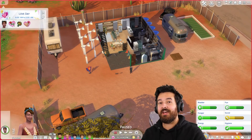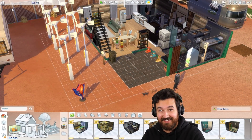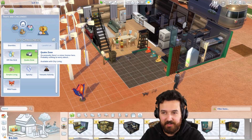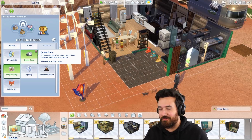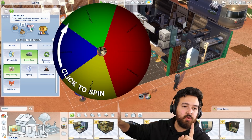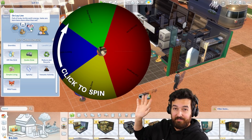Welcome back to the every lot challenge. Things are going nuts as always. Last episode we finally removed the off-the-grid lot trait, so now we only have Quake Zone and Simple Living. Quake Zone's not that annoying - it just shakes the camera - but Simple Living is kind of annoying for cooking, though we found a workaround by ordering free food. We also have cat hangout, dog hangout, and on ley line, now added to the spinny wheel.